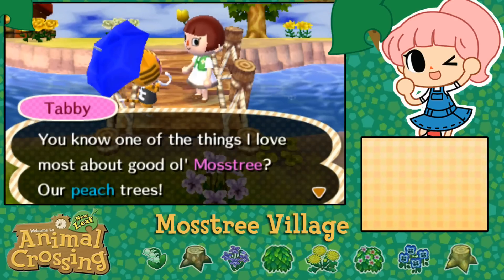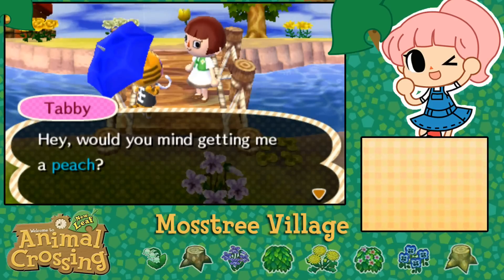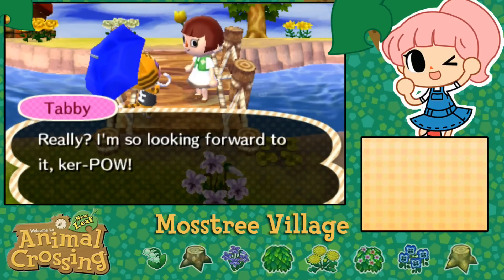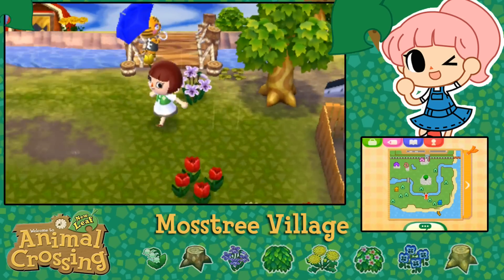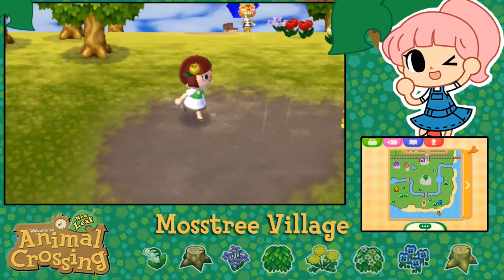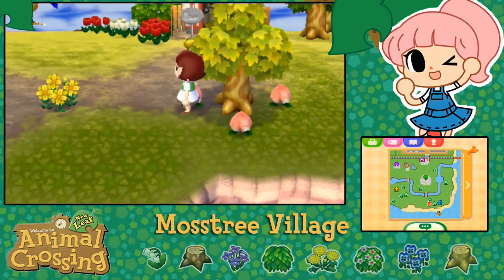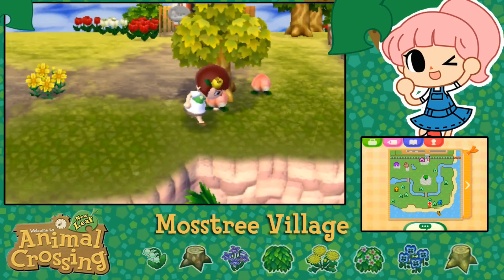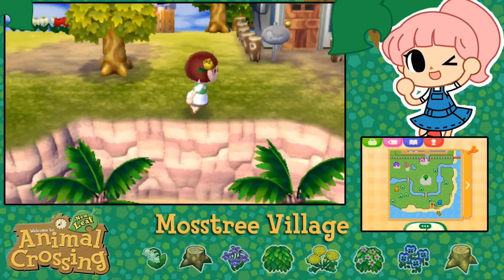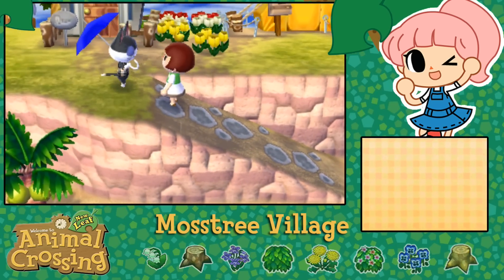How are you doing today, Tabby? You know one of the things I love about good old Moss Tree are the peach trees. Hey, would you mind getting me a peach? Oh my gosh, no problem Tabby - that is what we specialize in. I could whip it up into peach jam for you, though I actually can't do that. We had some people commenting 'how do you make peach jam in Animal Crossing?' and I was like, oh no guys, I was just joking. Do I have coconuts? I have lovely bunches of coconuts down there - we'll have to gather those up.